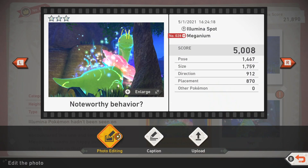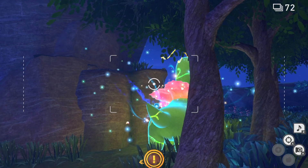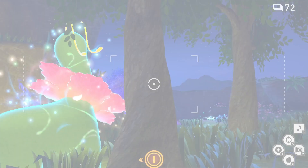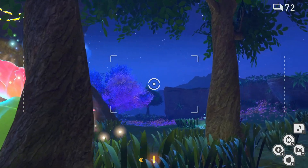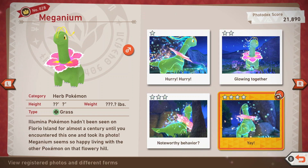Next up is the three star rating, which is 'noteworthy behaviour.' Essentially, don't wake up Shaymin on your way up the hill, and keep Meganium lit up all the way. When he gets to the top of the hill, he will stop and look back at you as he's doing here. Get that shot and that will be your three star.